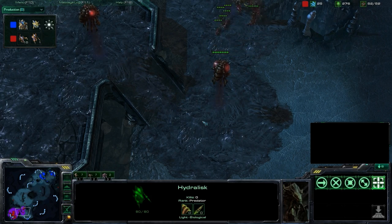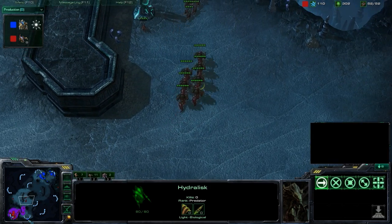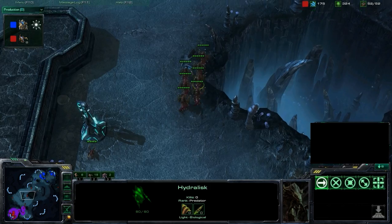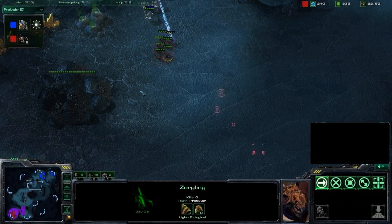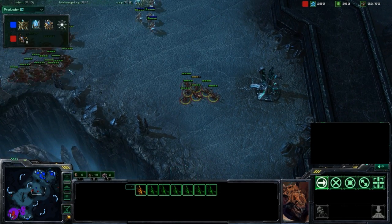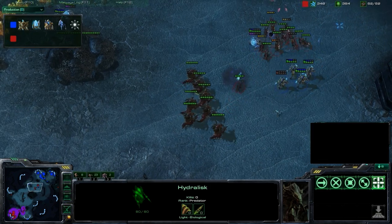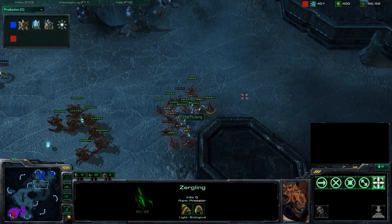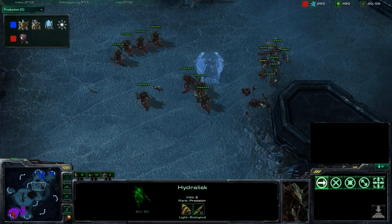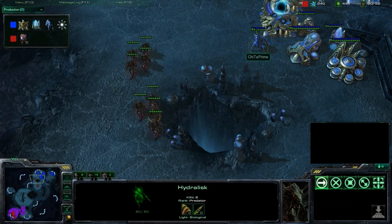The Zerg player is pushing out, totally ignoring that Expo — just dealing with a one-base player here. He's going to try and break this front door with a couple of Speedlings. He's got about six or seven Speedlings, actually more Speedlings coming up, and a good number of Hydras. Juk-Jung's doing a really good job of keeping that army separated — those Hydras are dealing crazy amounts of damage, destroying the majority of Cheetah Prime's army with that fight.